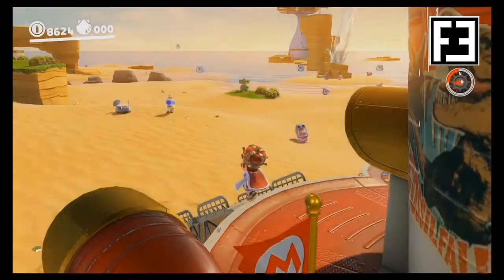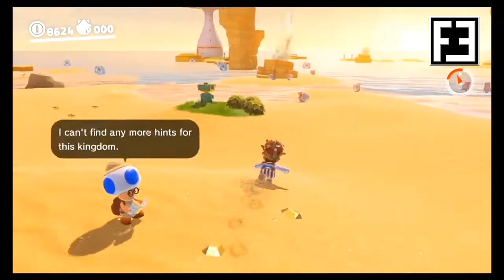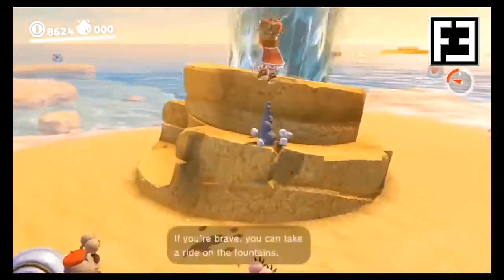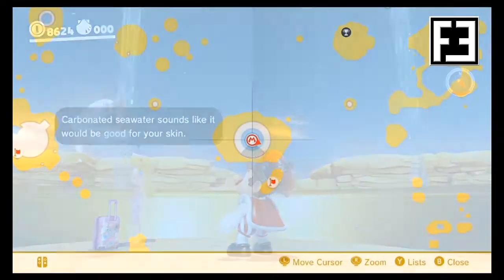In the Seaside Kingdom, we'll start from the Odyssey and make our way towards the beach, towards the closest water geyser. We'll then jump in, take a quick ride, and then we'll land on a platform where Peach will be waiting.